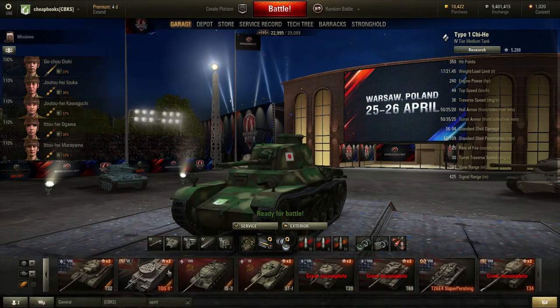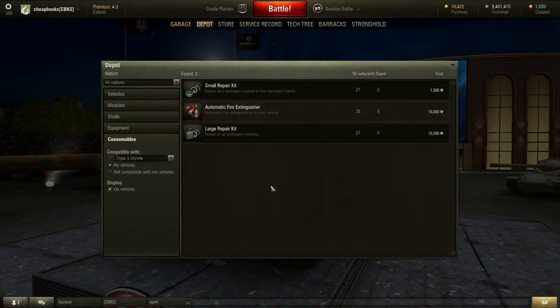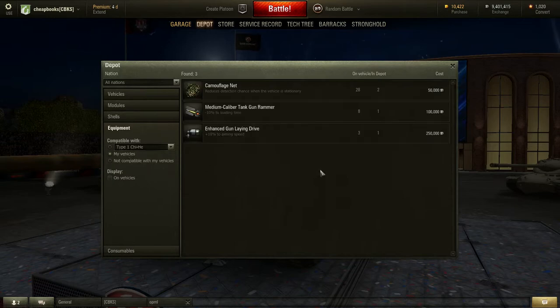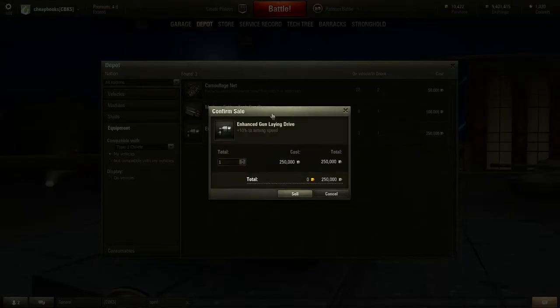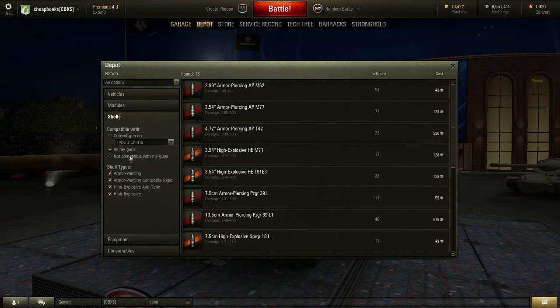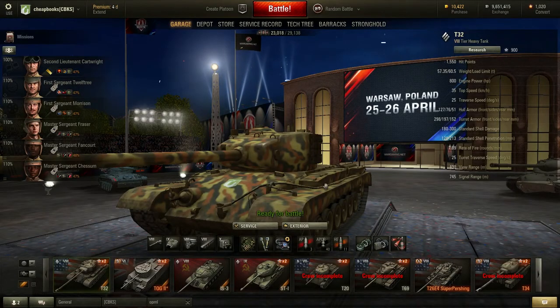And that is my analysis of my equipment. The other thing you can do is go to your depot and you'll see things that you can sell, which is pretty cool. We're talking about equipment — I could sell camouflage units, the tank gun rammer, the gun laying drive. I'll probably sell this gun laying drive because I probably won't use it. So that's my analysis of my equipment.